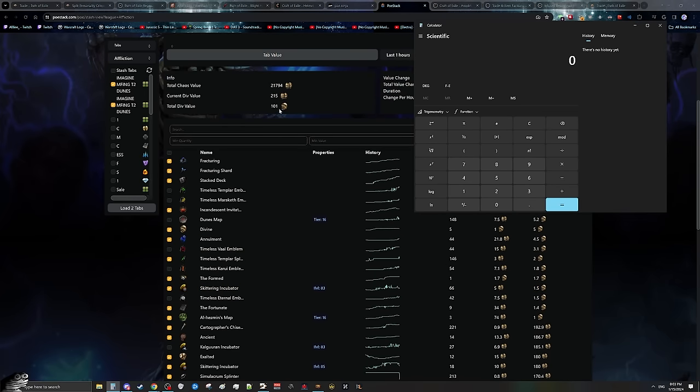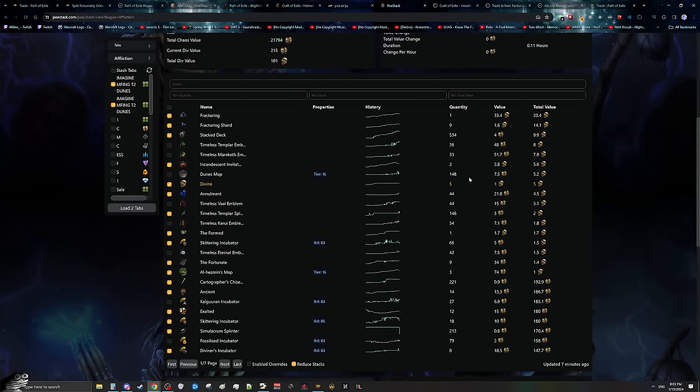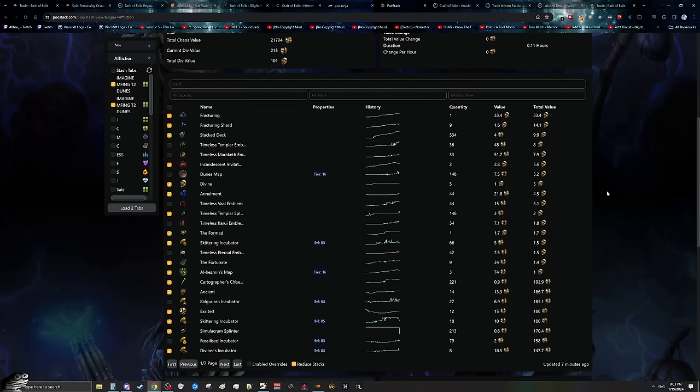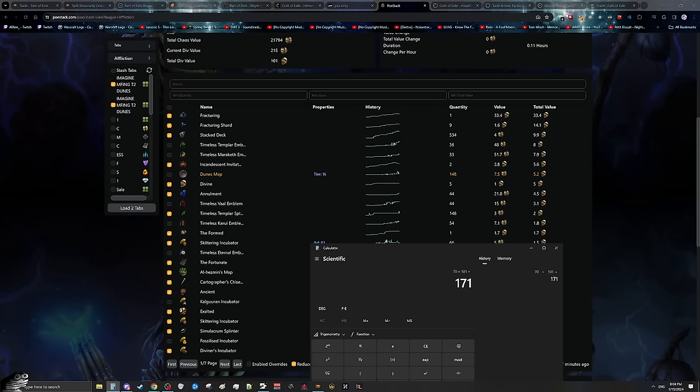So let's actually count how much loot is in here. This is 101 div when not accounting for all the emblems, and not accounting for the maps — POE Sac thinks maps are 5.5 Chaos each, but they're currently 15 to 20 Chaos in bulk. The only emblems we care about are the Mariketh and Templar emblems, as we're selling in sets: you give someone an Eternal emblem, a Karui emblem, a Vaal emblem, and a Mariketh and Templar emblem — these go for about 2 div per set on TFT in Global 820 or on the website. We got 33 Mariketh and 36 Timeless Templar emblems, which evens out to roughly 35 total sellable sets, worth 70 div in emblem sets alone.